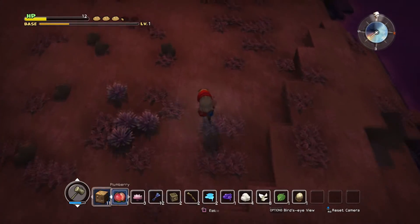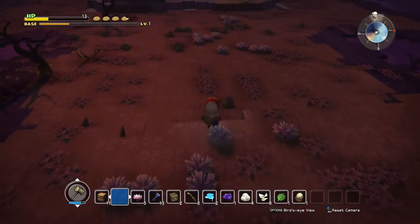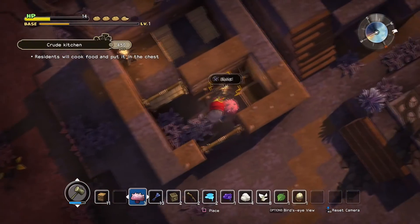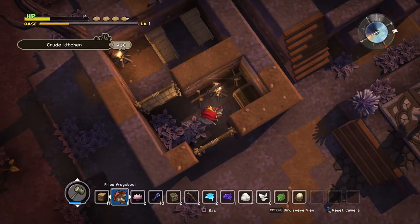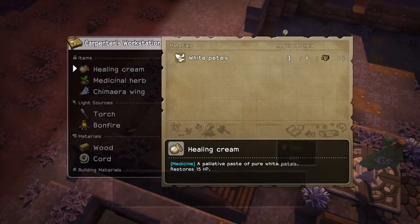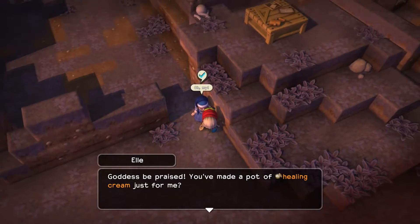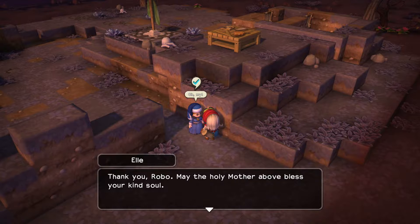Once we've... Oh look, we got one piece of food from Pippa — I think that's what she was probably telling us to hold on to. What's this? Frogstool — we can cook up some of that. Fried frogstool. Nice, nice. And we can make ourselves some healing creams. Yes! Goodness be praised. You've made a pot of healing cream just for me. Do you mind if I use it now? Thank you, Robo. May the Holy Mother above bless your kind soul.